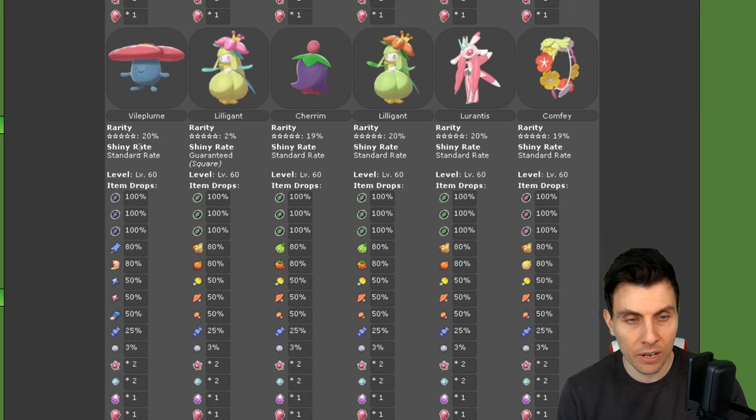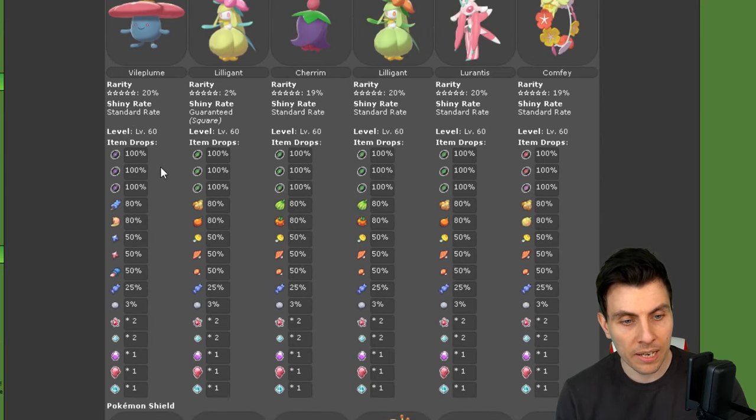All the goodies happen in the five star raids, getting a bit more items for catching these Pokemon — though nothing special. We've got Vileplume at 20% spawn rate, Cherum at 19%, Lilligant at 20%, Lurantis at 20%, and Comfy at 19% spawn rate.